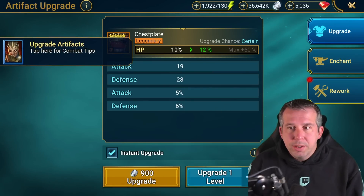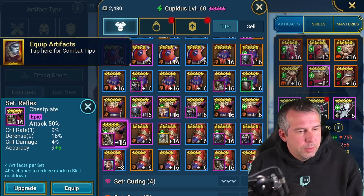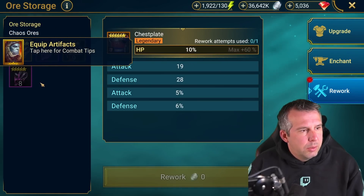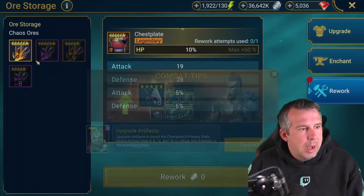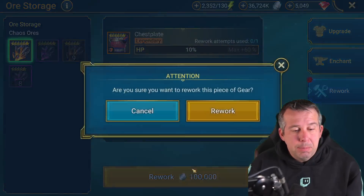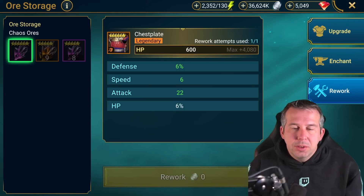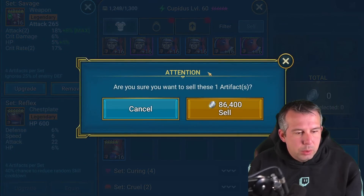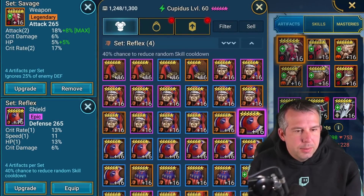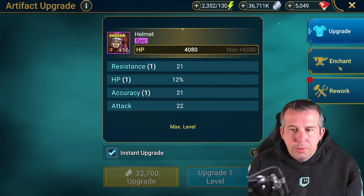I've also got this HP chest - let me see what alternatives I have. I'm going to try to rework it - I really want to see an attack percent main stat. It's come out flat HP - this game hates me. That's straight in the bin, one more chaos ore wasted. I've got one more epic one too - that one's a good one for an epic.